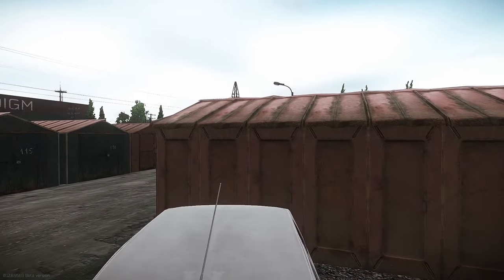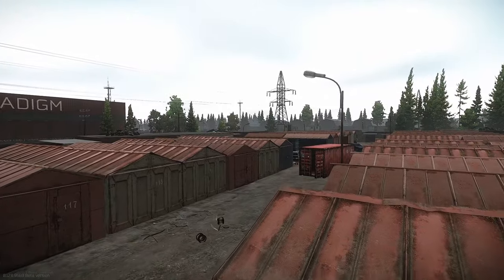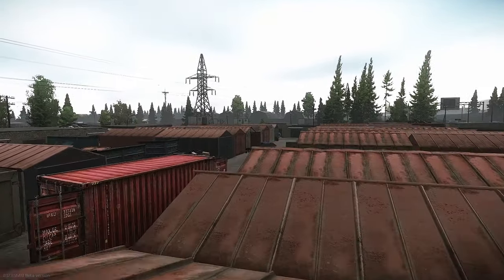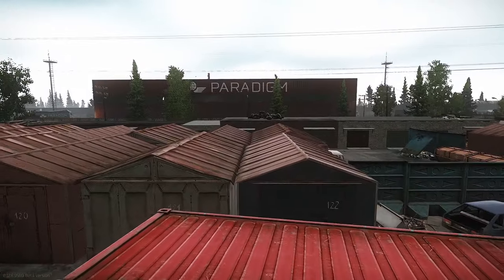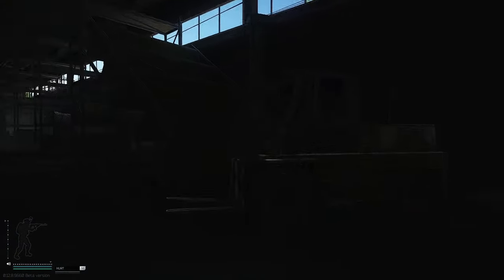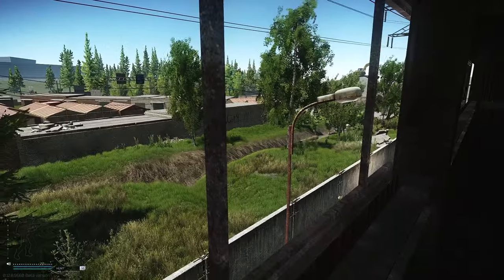Let's start with the garage spawn area. You can jump on the roofs and that will give you a lot of vision. There is a drawback that comes with that, but if you are against somebody who is not aware you can get there, he will definitely be surprised. There is a counter spot to this one in the big red — you can climb those fallen shelves and be able to see anybody running on the roofs in garages.